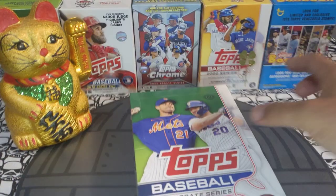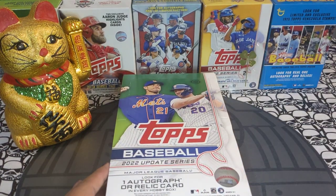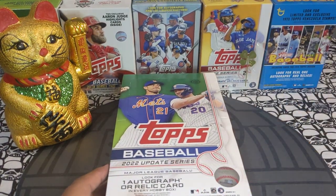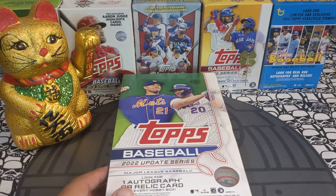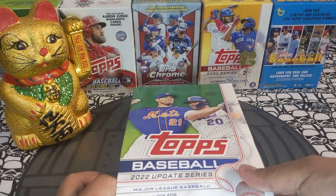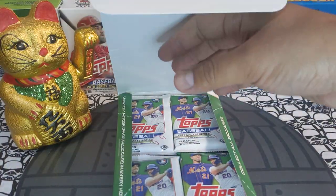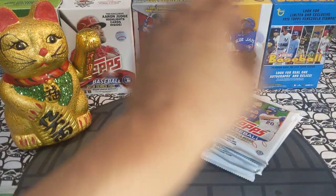Update is my favorite product of 2022 and you guys know what we're doing — we are short print hunting. We're short print hunting for Julio Rodriguez, super short prints, Bobby Witt, any type of short print, any type of parallel. You guys know what we're looking for. Let's see if we can find it. Let's remove all of these packs and get into it.